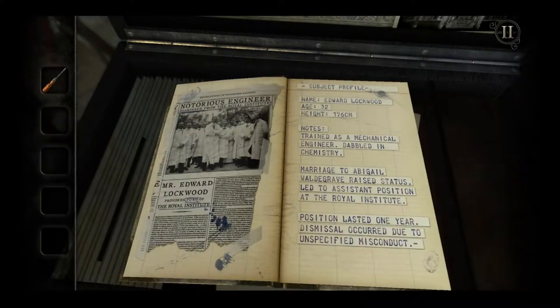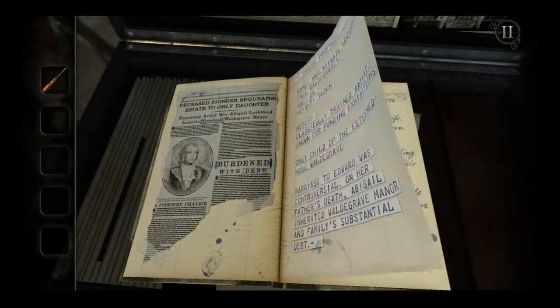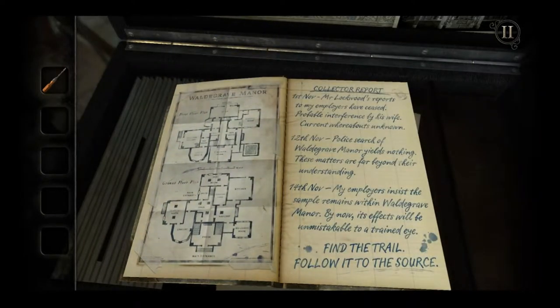Subject profile: Edward Lockwood — age 32, height 176 centimeters. Trained as a mechanical engineer, dabbled in chemistry. Marriage to Abigail Wildgrave raised his status, leading to an assistant position at the Royal Institute. Position lasted one year; dismissal occurred due to unspecified misconduct. Oh Edward, don't misconduct. Okay, I'm not going to read through everything — find the trail, follow it to the source.